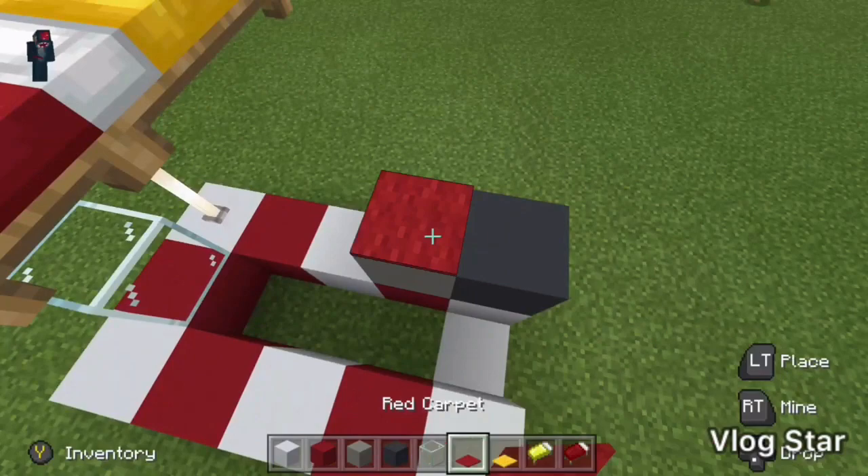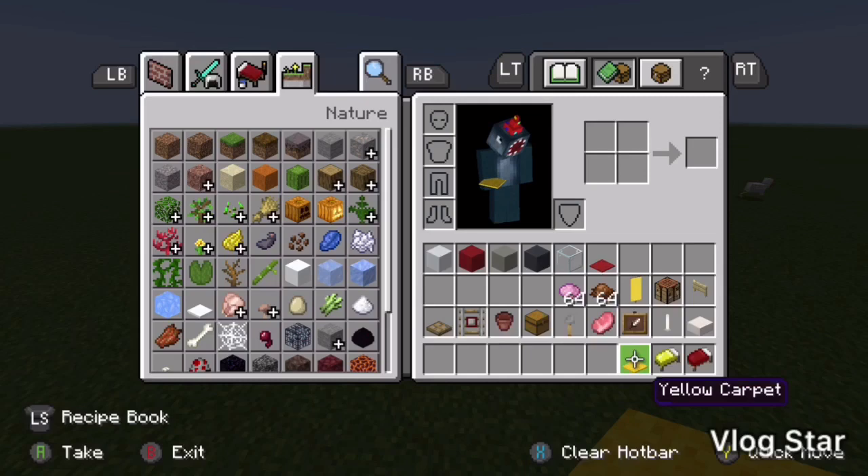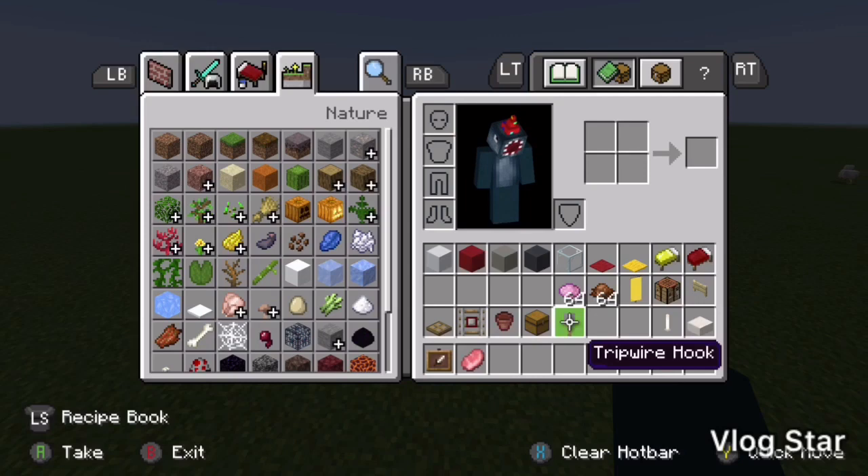Next you'll need to put some red carpet on top of the light gray concrete and yellow carpet on top of the gray concrete, and some yellow concrete on top of the glass. Right, now we can get rid of all these items in your inventory and grab an item frame, a pork chop, a tripwire hook, a chest, a flower pot, a detector rail, and oak trapdoors and birch fence gates.